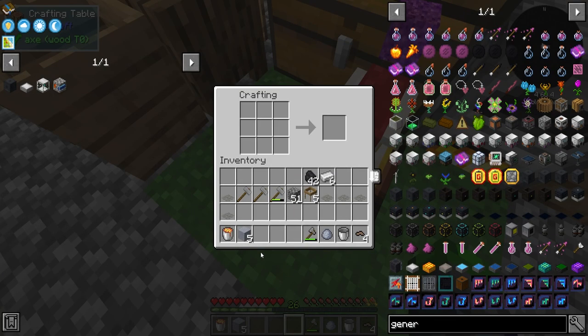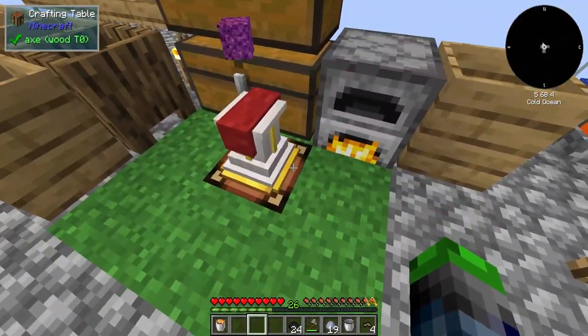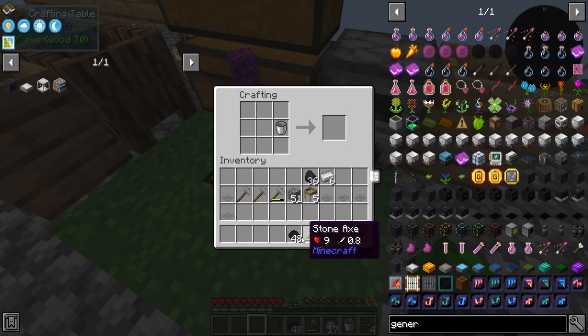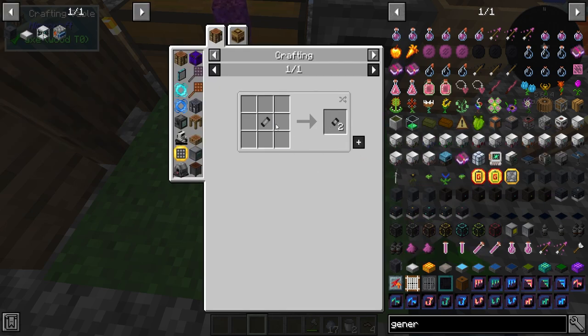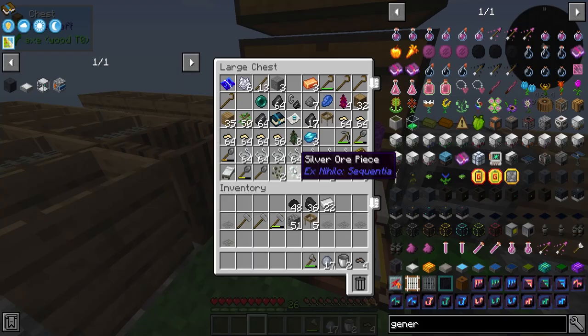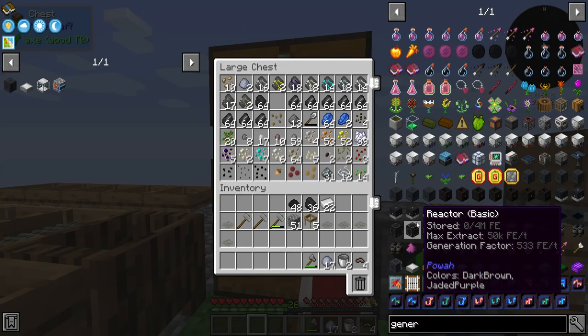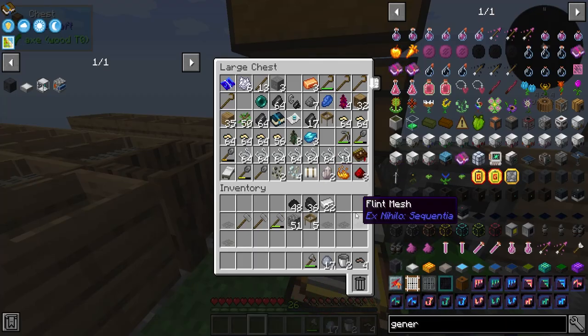We should be able to craft these guys up — we've got 24 of them, let's make a few more. We've got quite a bit of iron. We just need two of these, so we only need to create one of those. Unfortunately we don't have enough redstone yet, so we're doing the solar panel for now.